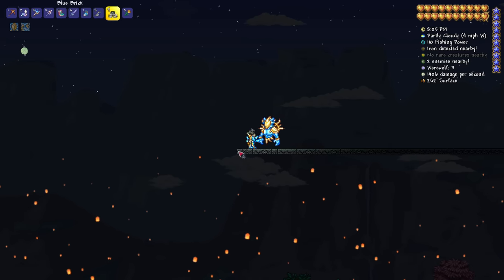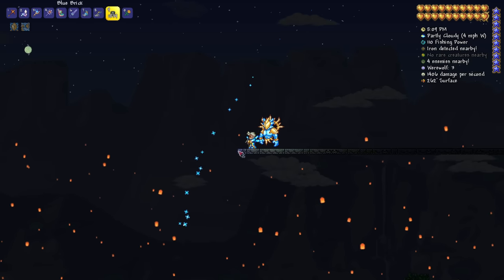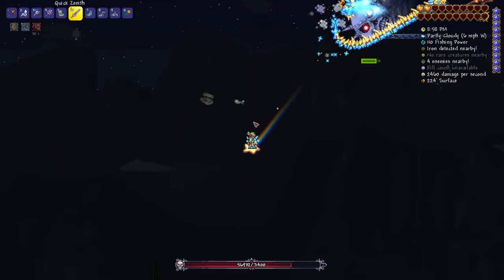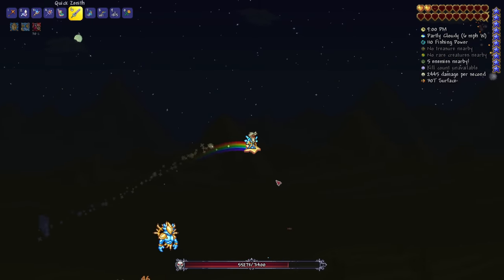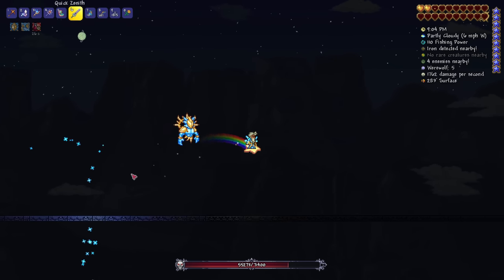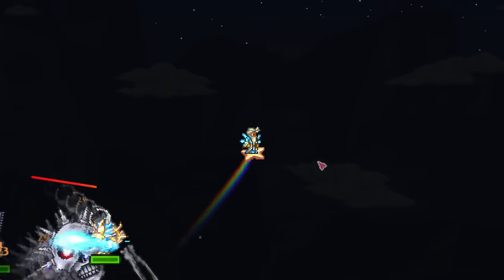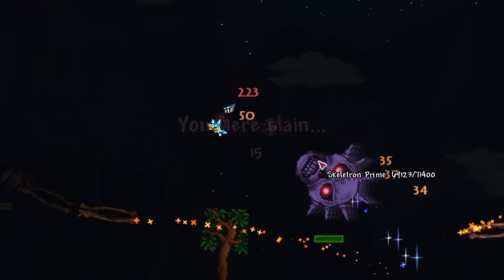If you decide you're brave enough to tackle legendary mode, one tip I will give you is making sure you have a good arena for Skeletron Prime. Skeletron Prime's bombs are actual bombs in legendary mode, and if you have a nice arena with brick that won't explode, you'll save your world a lot of damage. Trust me, it doesn't take long at all for this boss to cause mayhem.